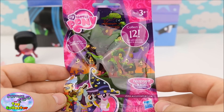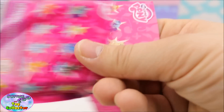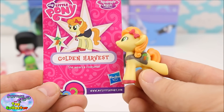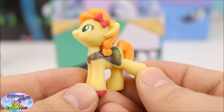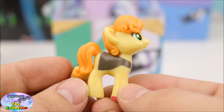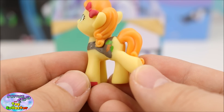Next we have a My Little Pony Wave 16 blind bag, and we have Golden Harvest! She wears a costume. Look at how awesome she is — looks like she's got a vampire cape on. She's got a really cool cutie mark.